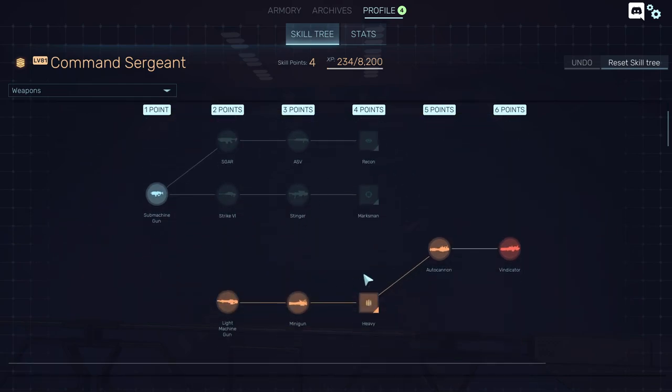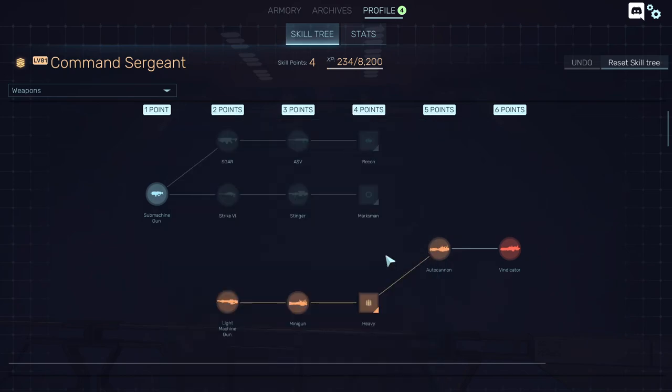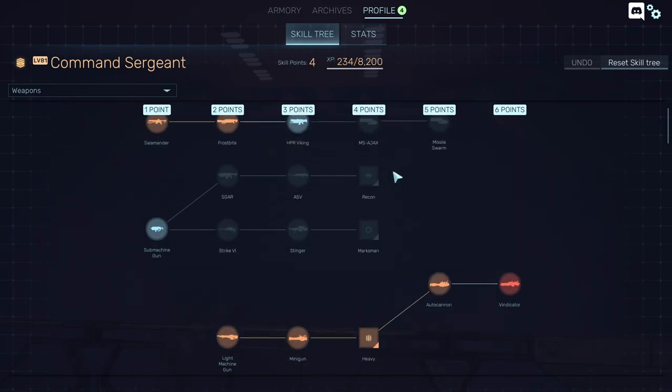If you want to play with the heavy like I am right now, you basically need to unlock all of these guns and also get to the autocannon — the autocannon is the one you want. The submachine guns and lighter weapons are for the lighter classes.